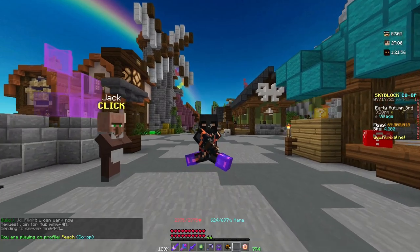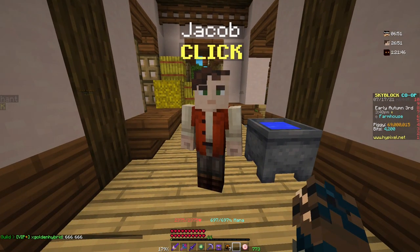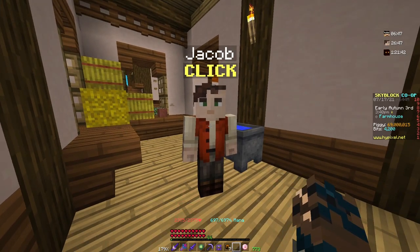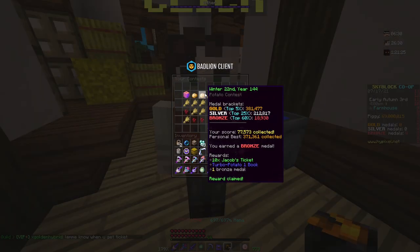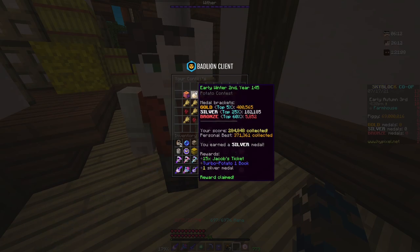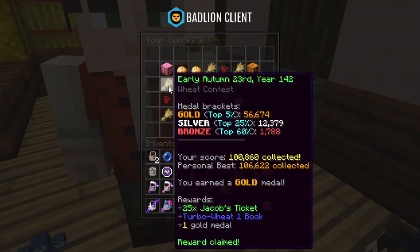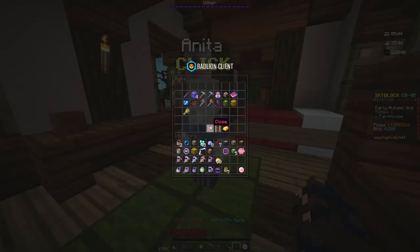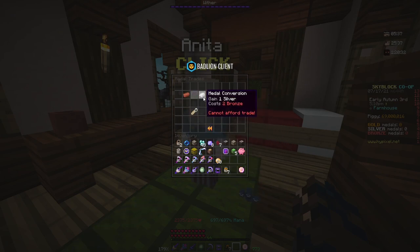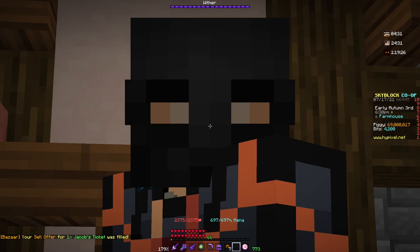The first way to make money from farming is just farming — you farm and you sell the crops. While you're farming and reaping those profits, you can also participate in Jacob's contest. Jacob holds farming contests on the 15th minute of every single hour. You're given 20 minutes to farm the most crops out of all the other Skyblock players farming the same crop. Top 5% gets a gold medal, top 25% gets silver, top 60% gets bronze, along with Jacob's tickets and a specialized enchantment book. You can take these medals and go to Anita to buy farming tools, or take the Jacob's tickets and sell them to the bazaar.